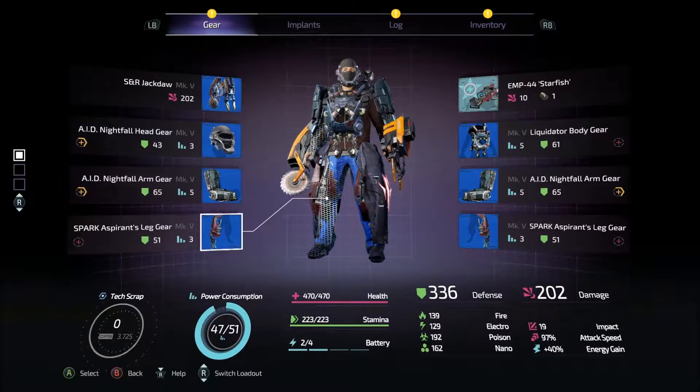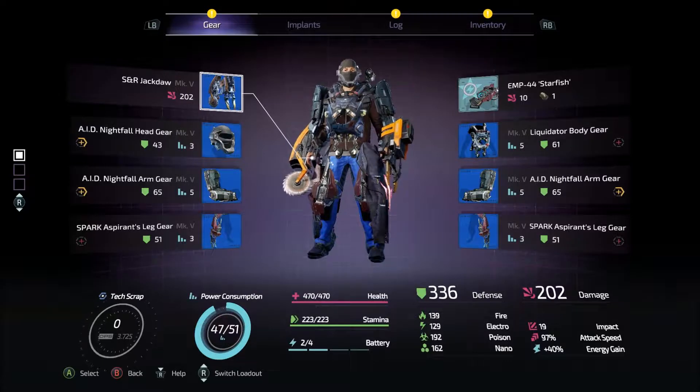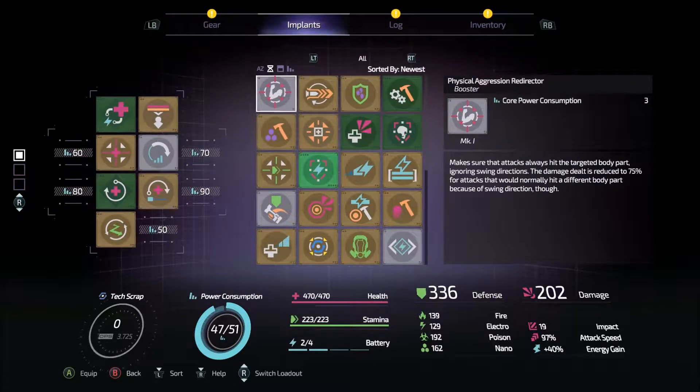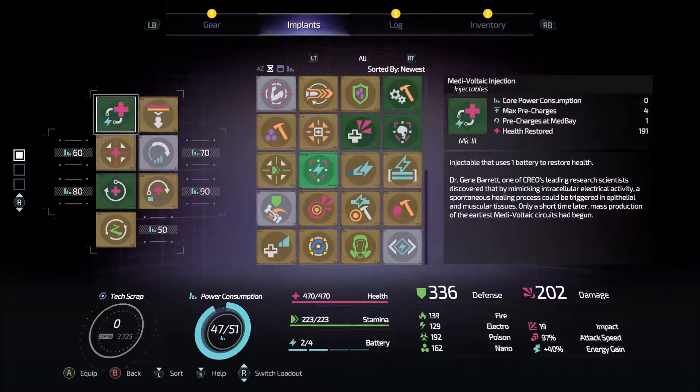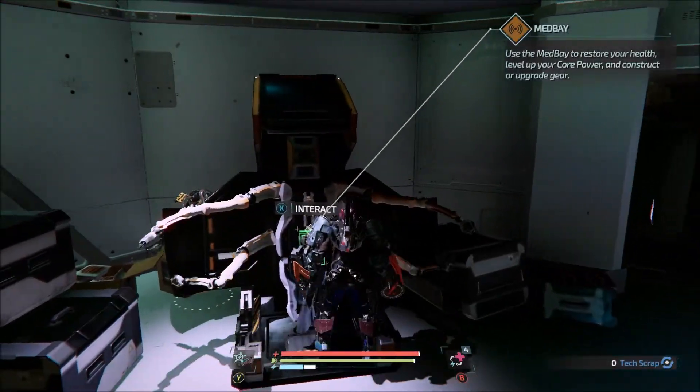I think I leveled up some of our gear by farming some bits from some of the critters around here. I leveled each of these once, so now we can have four pre-charges. I also leveled ourselves so we can have four battery charges now.